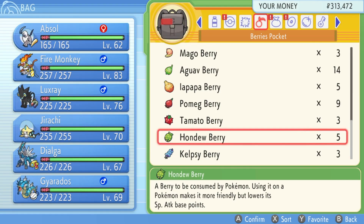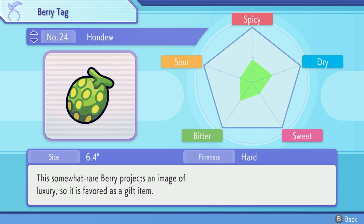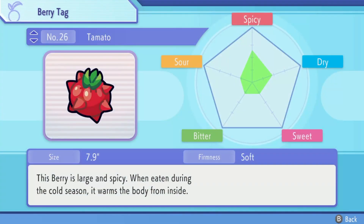Luckily, I'm here to help you make the best Poffin so you can benefit the most. When you look at your berries, you can do a view tag right from your pockets. You can see each berry has a chart that indicates its flavor profile — like this one is more bitter with a little spicy and a little dry, so you can use it in recipes for those flavors. If you look at the tomato, it's mostly spicy, secondly dry, and the others are quite low. You want to use berries with the highest effect for the flavor you want. Some berries have multiple versions — like this one is spicy and dry, so if you're trying to raise coolness and beauty at the same time, it's a good berry to use.